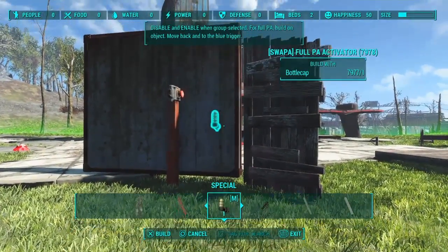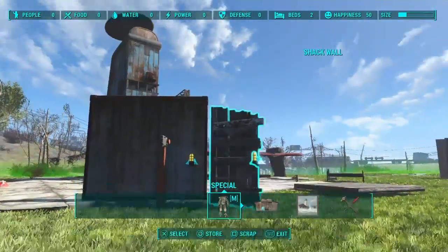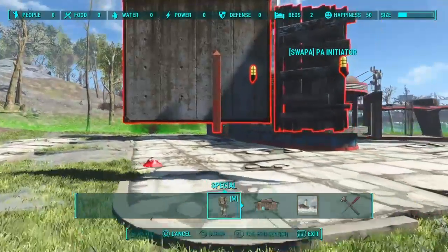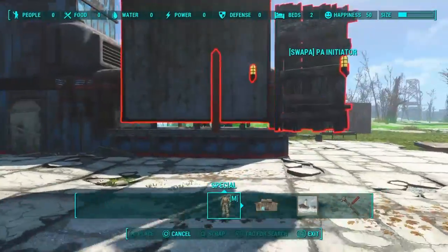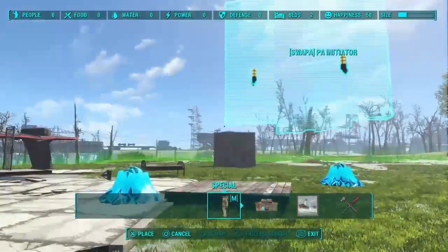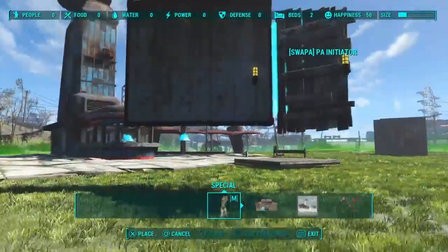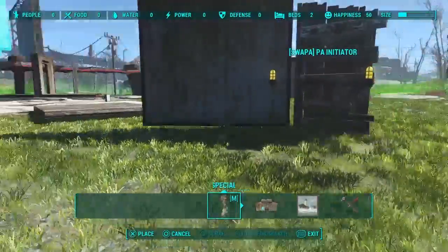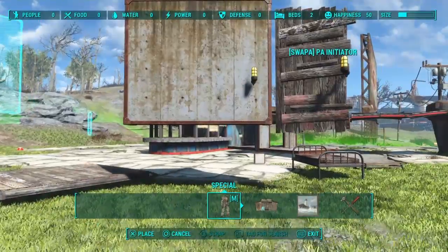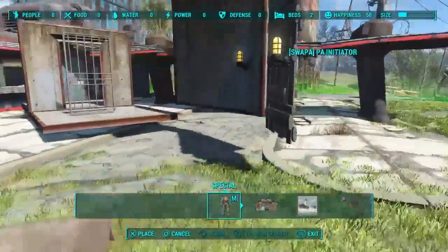If I want to make them both place anywhere, I need to grab that light again and put a light on each of these. When placing the light, don't place it way above your head because you need to hit those triggers. You need one on each of these. It's the same thing as when it was just one item — grab the group, turn off the pole, and hit these each at least once to toggle them, then hit them both again to bring them back. Now we can put these both anywhere.